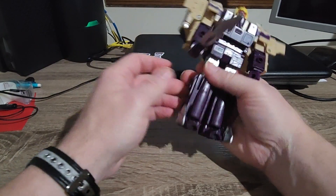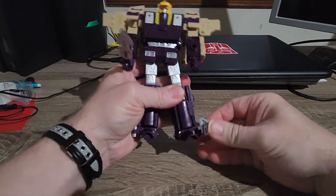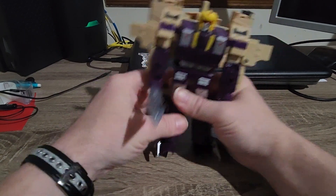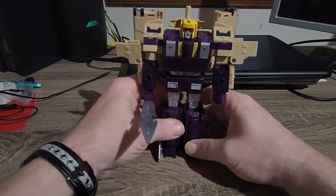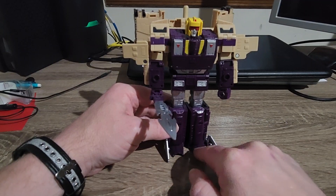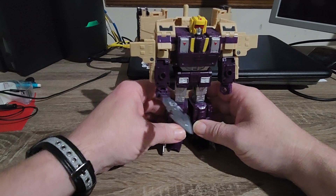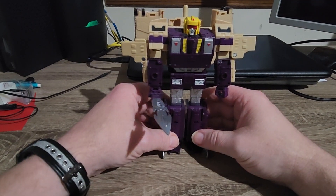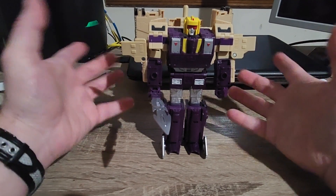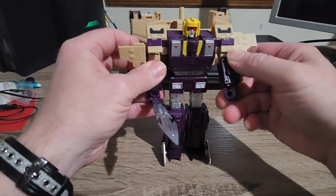If I remember correctly, the instructions had these flipped back to the back. But I'm like, yeah, that looks good because you can see the feet a little better, even though these are all the same color. If he had some stickers on his feet to show off that these are the thrusters for his jet mode, that would be kind of cool. But I don't get stickers — I just don't have the money for that right now. Yeah, I'm leaving those big clunky things off. They're somewhere in the dungeon. I just think they look silly, and he already has fists — he doesn't need those things.